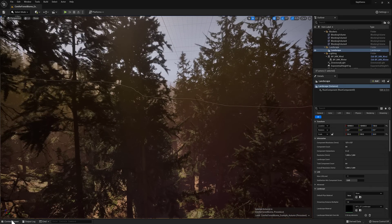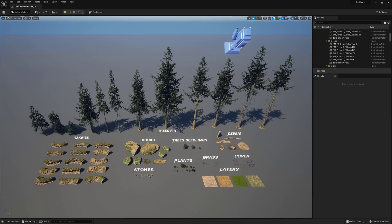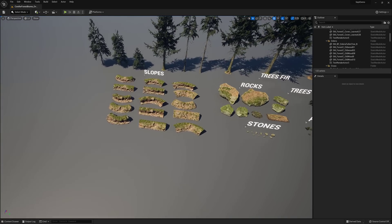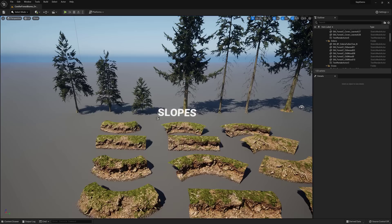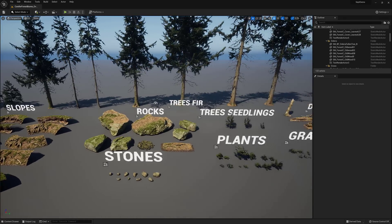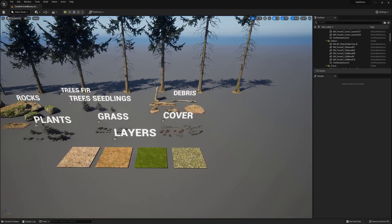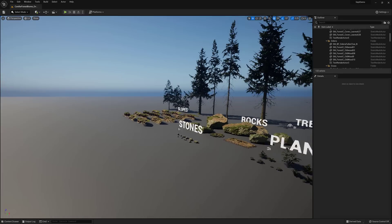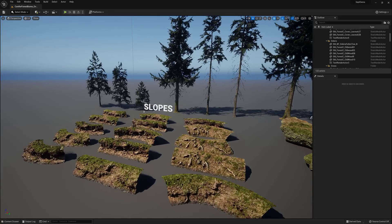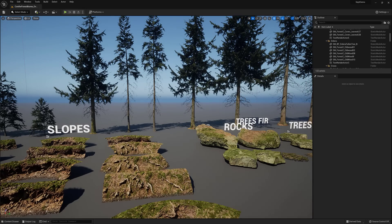So for an idea of what we are dealing with here, let's go to the overview map. This is a coniferous forest biome. It is a set of very realistic building blocks for creating such an environment: a number of different trees, rocks, stones, plants, grass, debris, cover — and some terrain layers as well. So if you're trying to create a realistic forest style environment, this is the one for you.